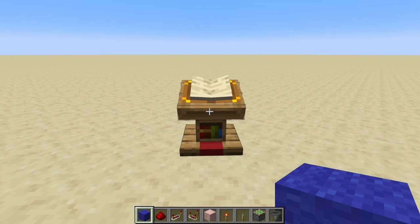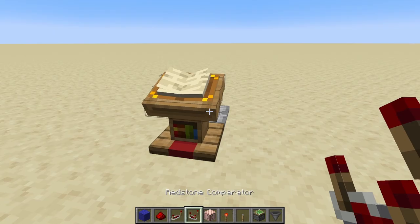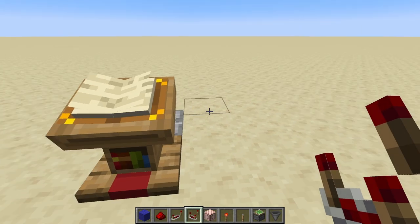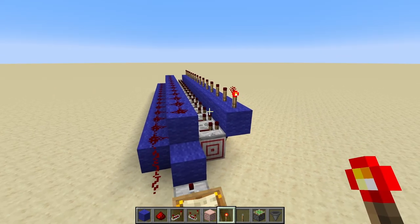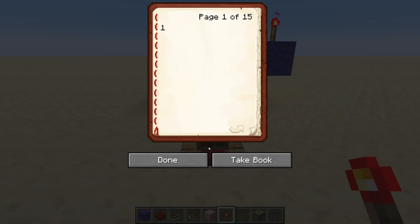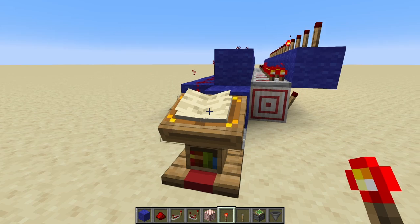So where do you even start with a project like this? Since we're using a lectern and signal strength to determine which one we want, a good place to start would just be a redcoder. All right, so that's our redcoder built. As I stand over here and flip the pages, you can see which torch lights up corresponds to the page number I'm currently on — four, five, six, seven, and so on. That's how we're going to choose which armor trim we want.